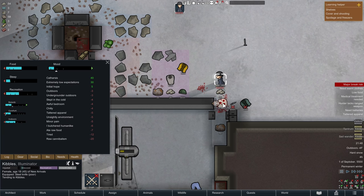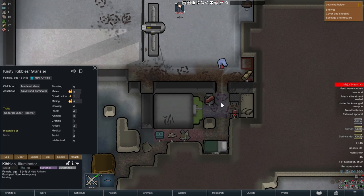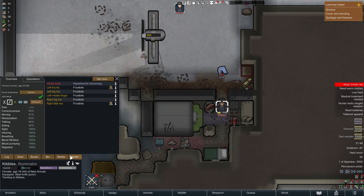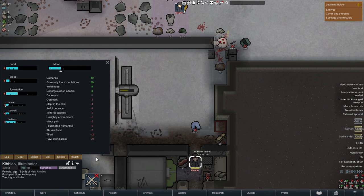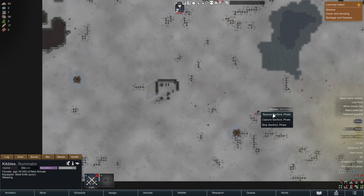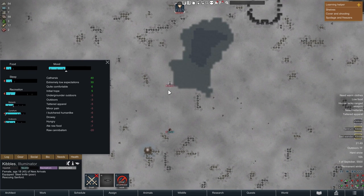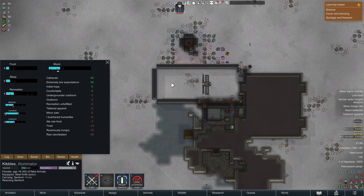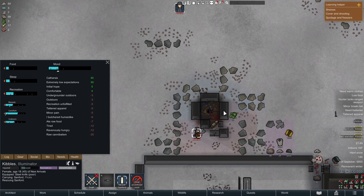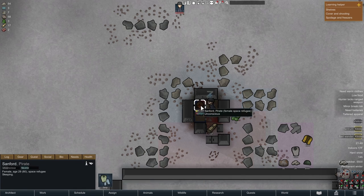A little later, a transport pod crash happened with someone inside. I decided to try to rescue this person because having a second colonist means if you have a bad breakdown at a bad time, you don't just die — survival odds go way up if you can feed them. And if I can't feed them, I can just kill them. Honestly, I probably should have just let them die immediately.